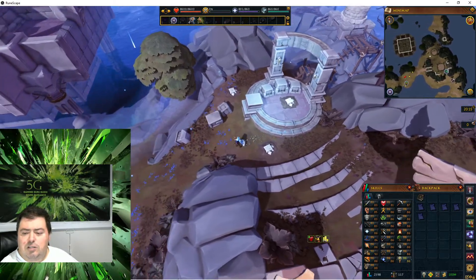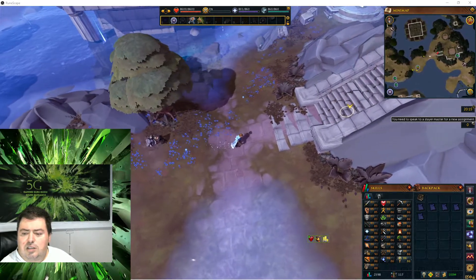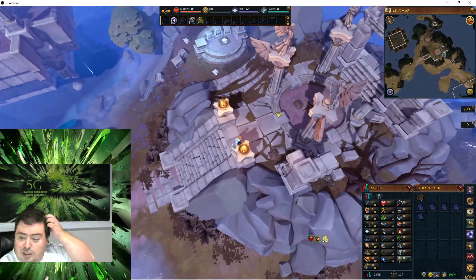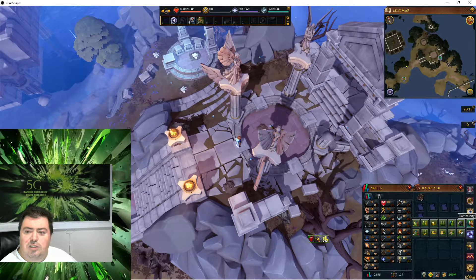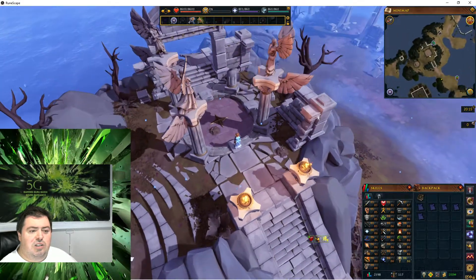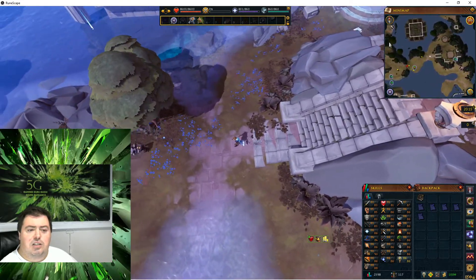The Ice Team Weapons Rack should be on the other side. I believe this is Ice Team — it's supposed to be level 100, so the Ice Team Weapons Rack is level 100. It won't let me uncover this because I'm level 88. So those are the three options, and then it requires level 61 Archaeology for the ones to the south.